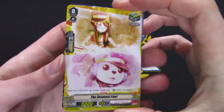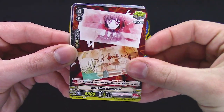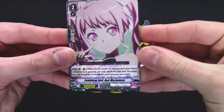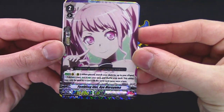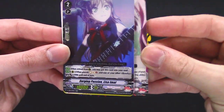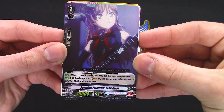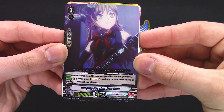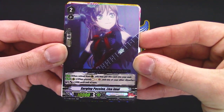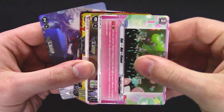'The Greatest Live' but with a different artwork — so maybe there are alternate arts. Yep, Sparking Memories too — just a bunch of different artworks. When placed, search your deck for a Pastel Palettes card and put it into your soul. Can only be used once per turn. Same card name rule applies.